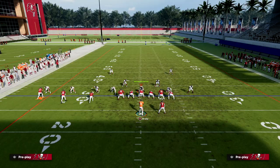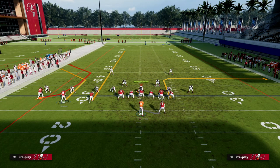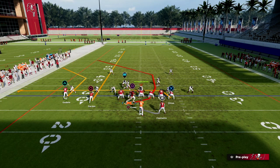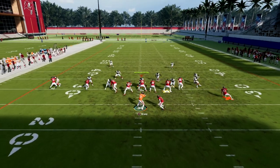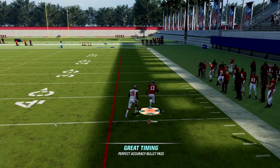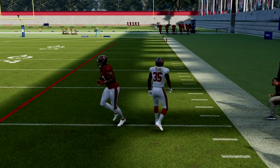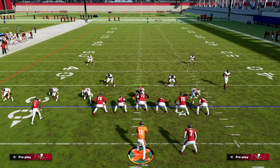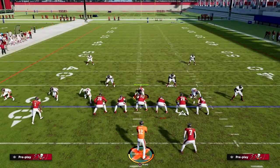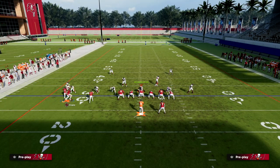Another option: if you're an outside apprentice guy, you could isolate the C route on the backside. The C route would be isolated, and a lot of times that's a really good way to get it open against man to man. But the main reason we want the slot apprentice is because of how this corner route can work against man to man.